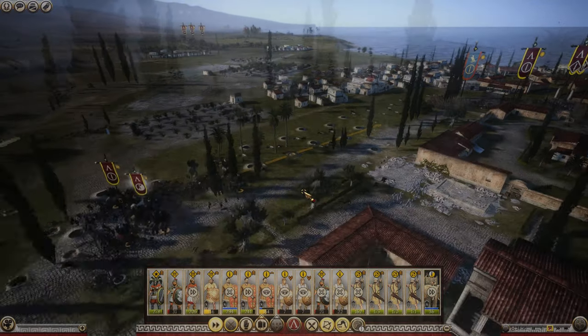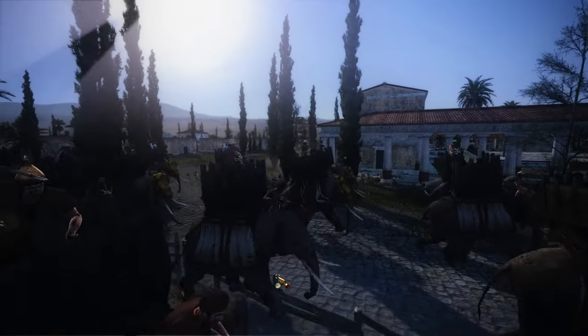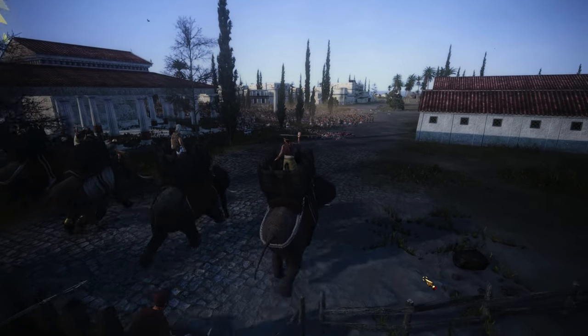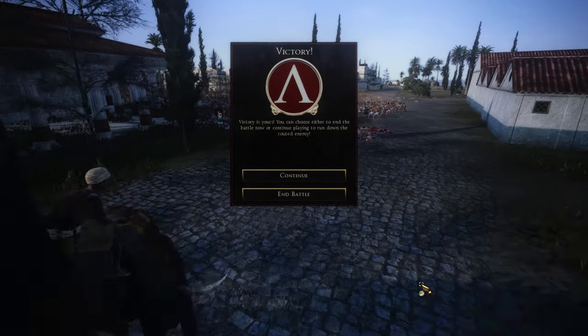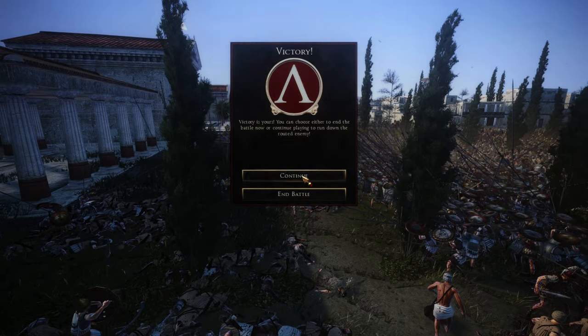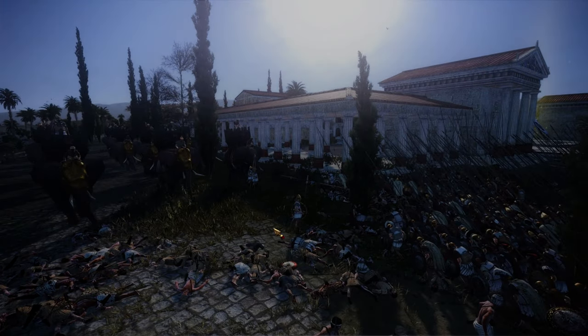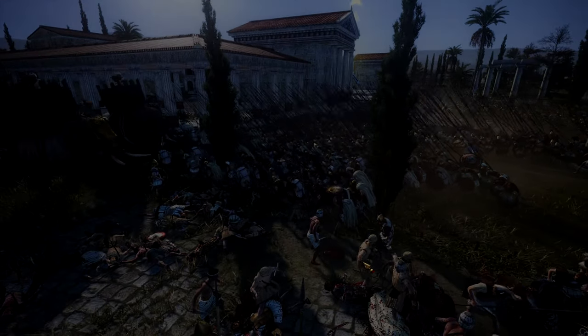I continue using my elephants to route the rest of the enemy troops, and it works amazingly. We didn't even lose a single elephant. Because of the outflanking we did, the enemy army routes en masse. Cleomenes III has won a massive victory — he's annihilated two Egyptian armies and given us solidified control of Egypt. We're really making progress now.